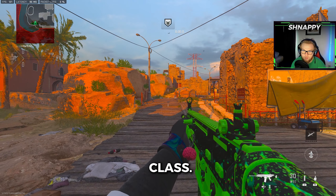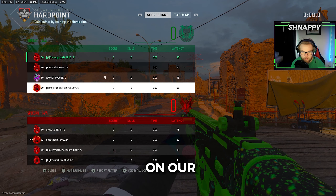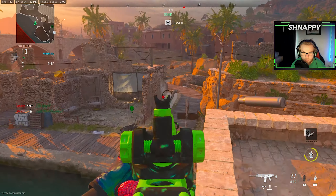Looks like we found a game. Definitely going with my trophy system class. Nice — we got an Iridescent on our team and all Crimson on the other team, so that's good news. Wait, he's a Diamond — I can't do this.